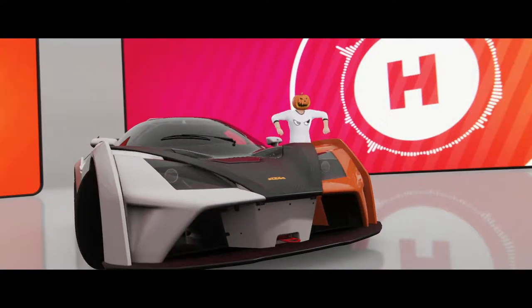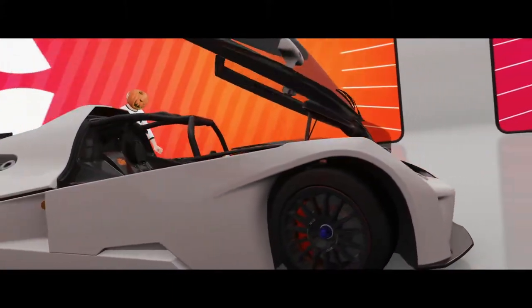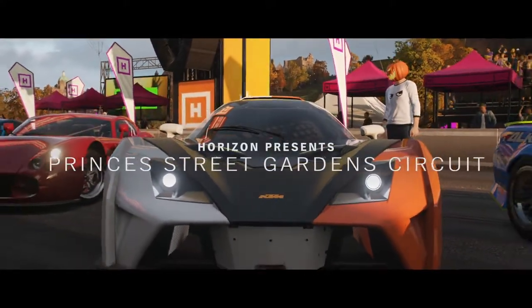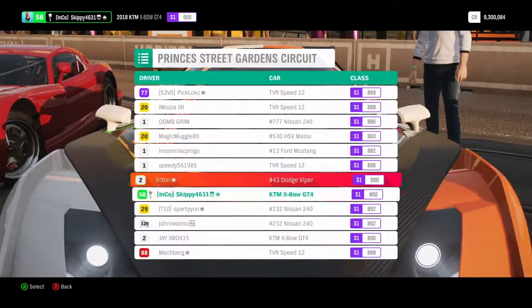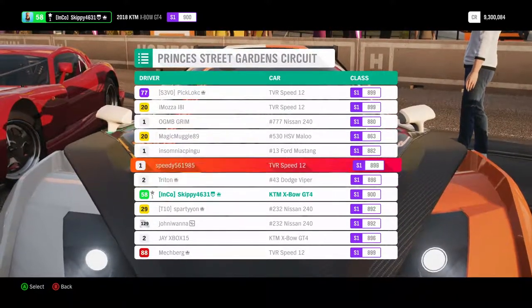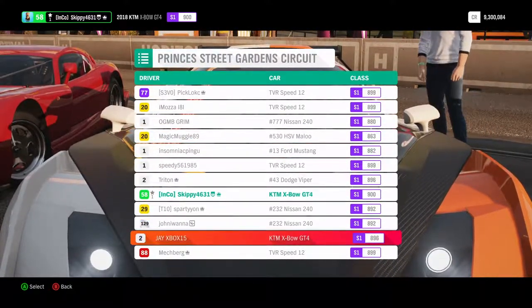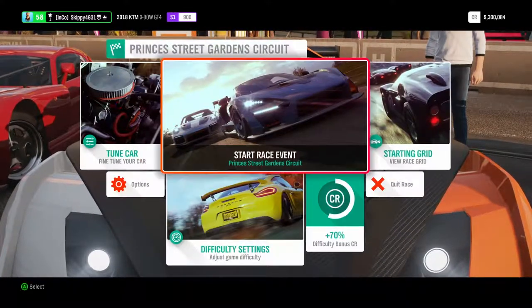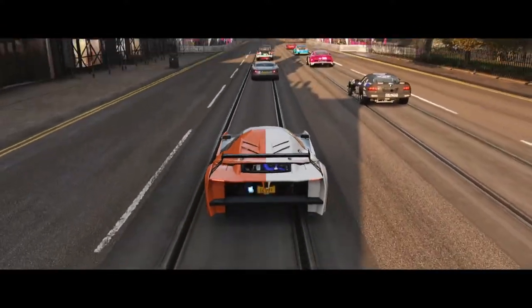That is very futuristic looking. I'm hoping we're up against similar cars. Dodge Viper — really? We've got the drift Viper? They're all drift cars. Why are we against drift cars? There's one X-Bow GT4 there, okay. This is going to be interesting because those drift cars have got stupid power. Here we go — three laps in the KTM.